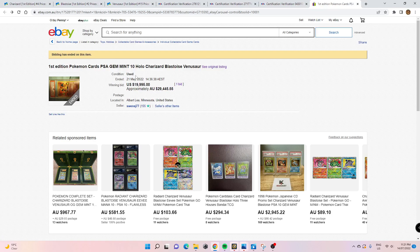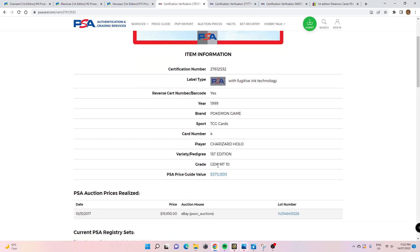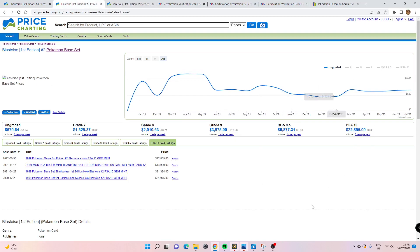To the Pokemon card collector this would seem like a steal, compared to a person that doesn't collect Pokemon cards, who would think this is an outrageous amount of money for a piece of cardboard. But in reality, this is so underplayed as far as value goes. A PSA 10 Gem Mint First Edition Charizard goes for $375,000 USD, Venusaur goes for about $20,000, and Blastoise goes for around $22,000 — all up a little over $410,000.